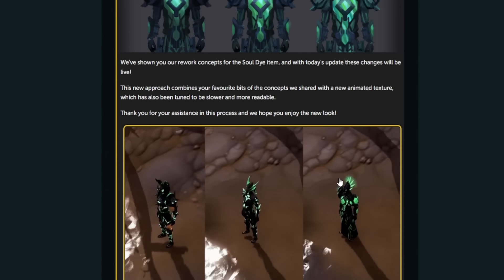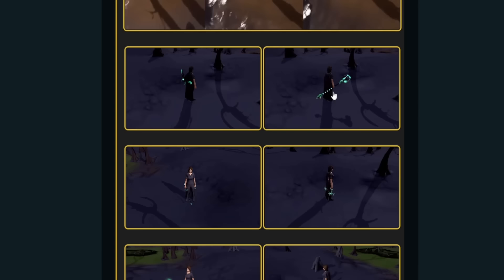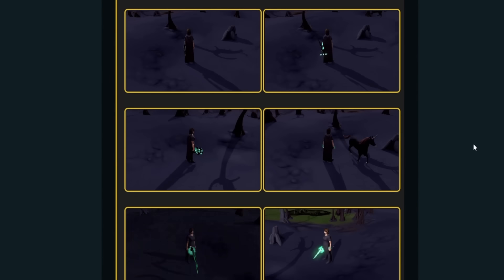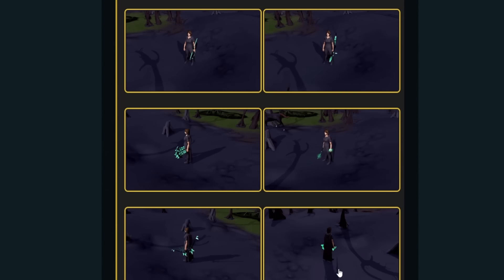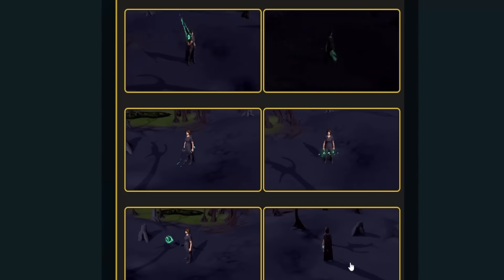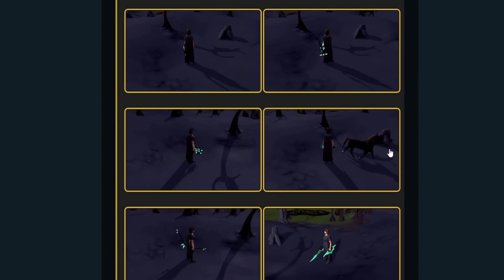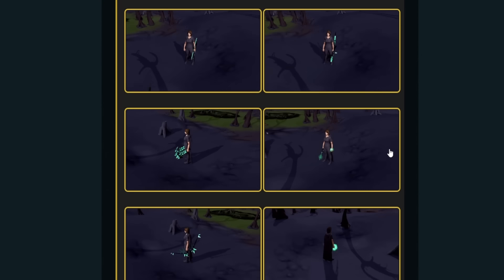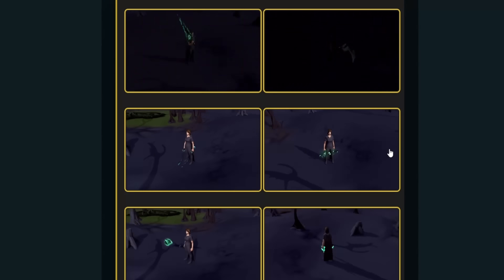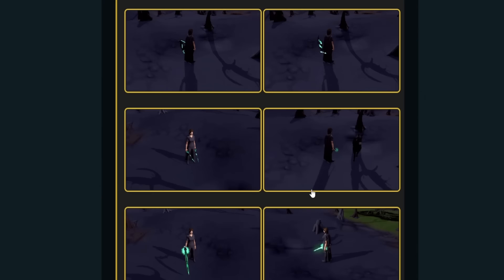I think the tectonic and all the redesigned pieces look really good — the design is a lot better. The staff looks pretty badass — it's a black staff with a green element. Looking through all the items, I think they've done a really nice job. A few things kind of look a little like the Vitality Weapons Pack but not much. The scythe looks absolutely badass.